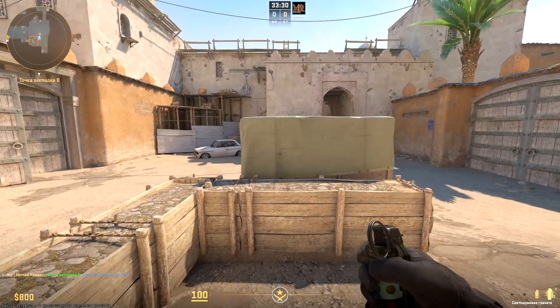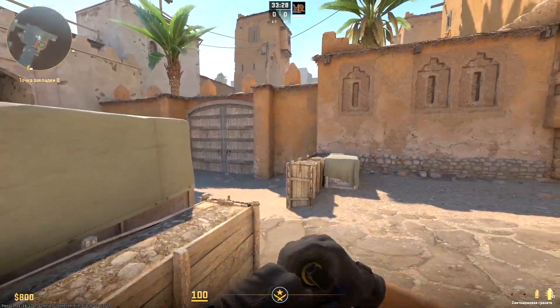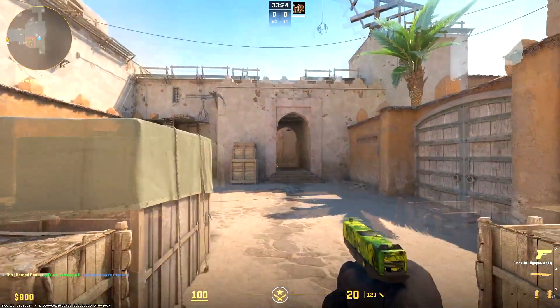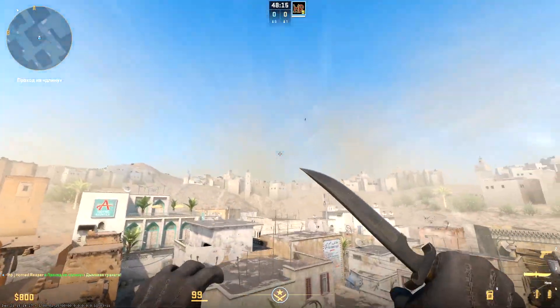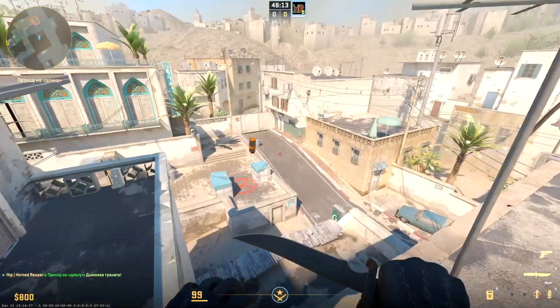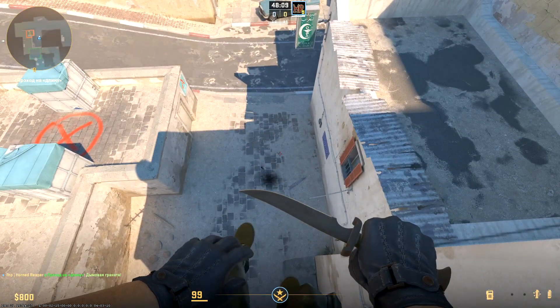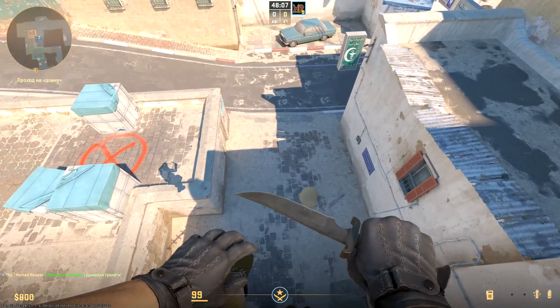And lastly, a flash against B attack — exploding beyond the box so it doesn't blind you. Looks like with small grenades on Dust2 as well. Thanks for watching! It's the first but not last grenade video, so see you in the next one. Goodbye.